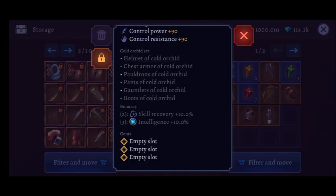We'll start with the Cold Orchard set. Now this set only has 2 bonuses: skill recovery and intelligence. If you're a mage or an intelligence based warrior you might like the extra intelligence, and the skill recovery is something a mage might also like. However in terms of end game stats these are not very useful.